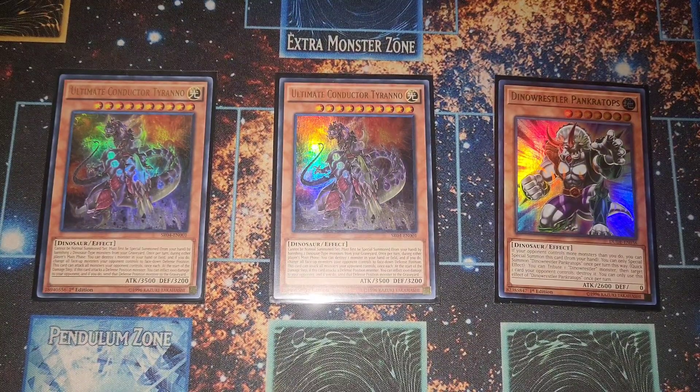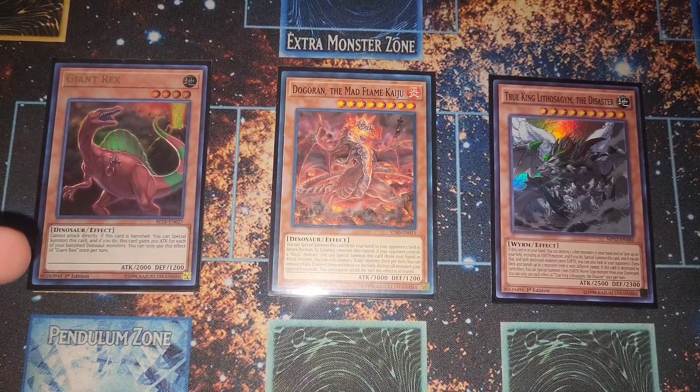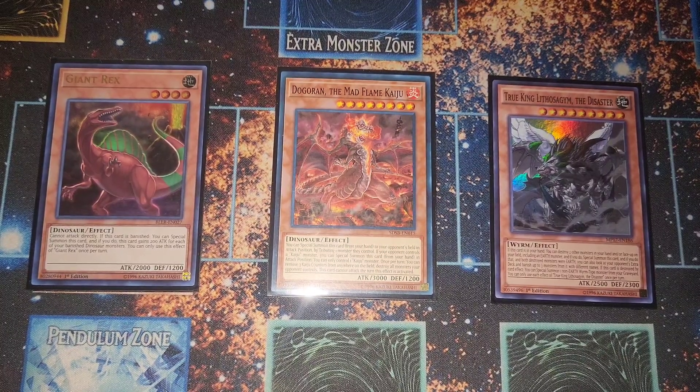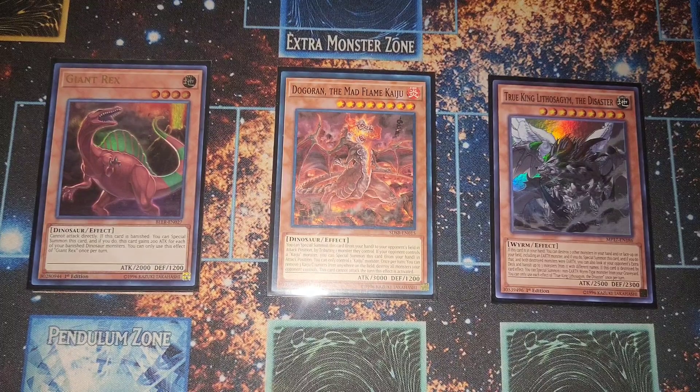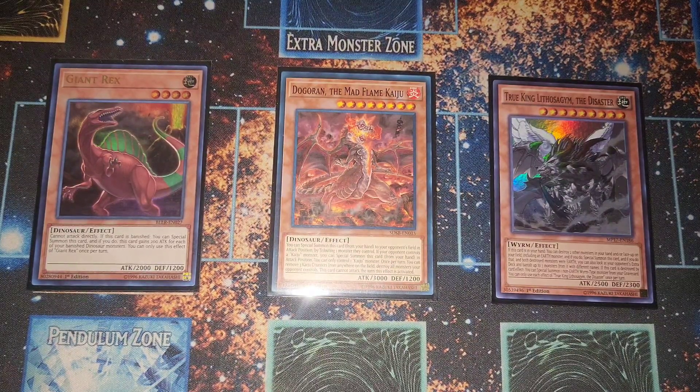Our last few dinosaurs — Giant Rex: free special summon, sets up rank four plays, our built-in Kaiju of the deck. I still run one True King Lithosagym the Disaster — you can trigger it off your baby dinosaurs in hand instantly. Open this with a bunch of babies, Armadon Archer Sword, or anything, and you basically get to go full combo. Love this card, also has 2500 ATK to push for game.